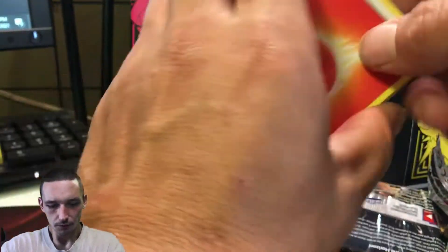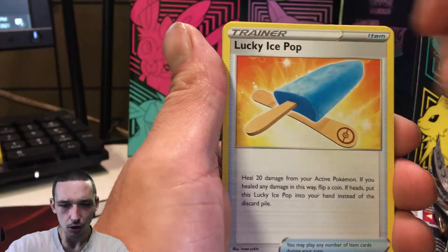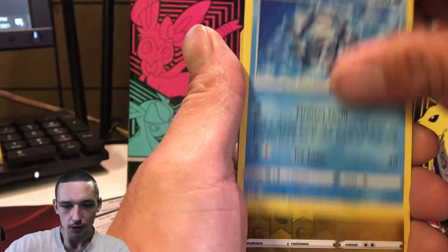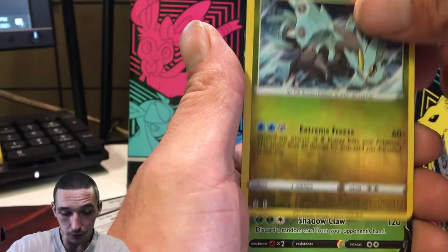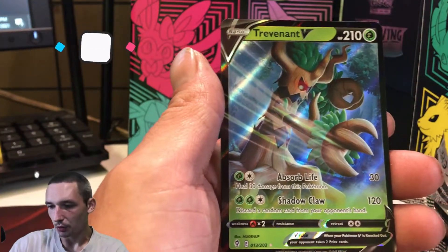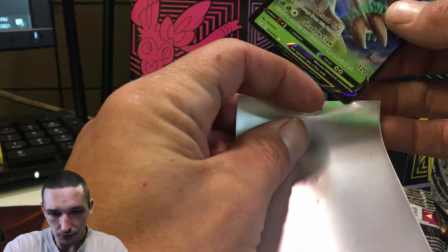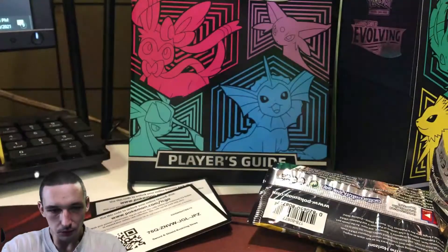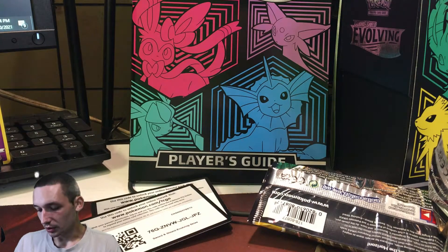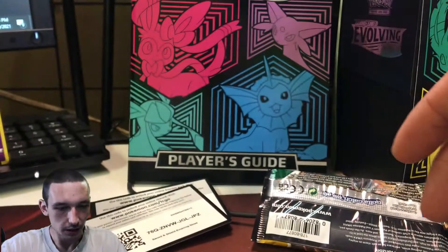Here we go for the next pack. We got ourselves the Fire Energy, Swoobat, Lombre, Lucky Ice Pop, Popplio, Swablu, Zorua, Cryogonal — and a reverse Kyurem, we already have that — and we got ourselves a Trevenant V. I don't think that's the best pull, but it is what it is, I'll take it. At least we are getting some V's, because we have not had the best of luck with Evolving Skies. These pull rates are definitely not the best I've seen — seen a lot better, also seen a lot worse, so I guess I really can't complain.